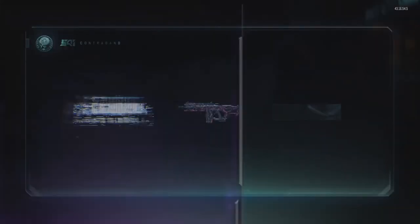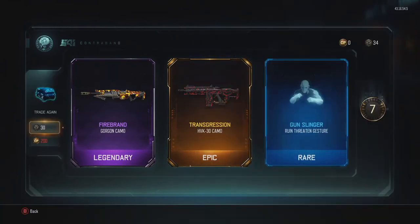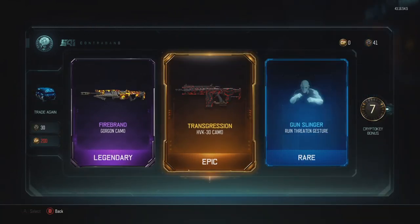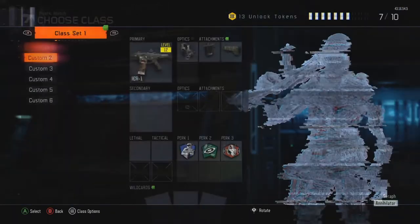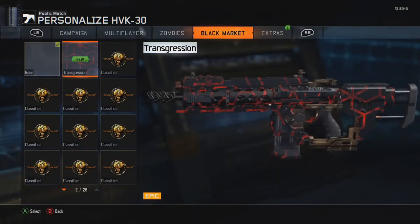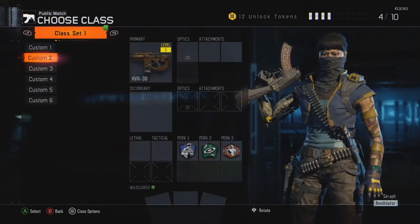Let's open another one. Oh, that looks so sick! We've got an Epic — let's just see how this looks. Black Market. Oh, that looks so sick. I actually really like that. That looks dope.